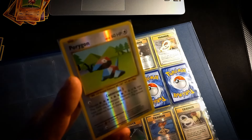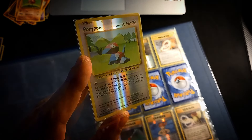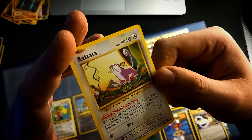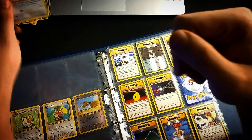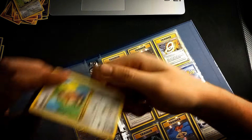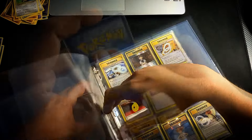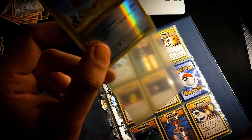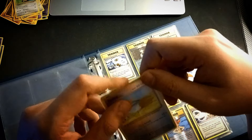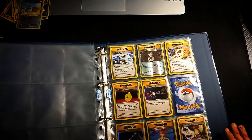If you like this kind of content, be sure to like the video — it helps a lot and it's free — and maybe subscribe for more. Here's a Rattata by Mitsuhiro Arita, very nostalgic. Here's a Farfetch'd — never liked the Pokemon much but I've started to appreciate it. This card has a matte, less transparent sleeve — a nice card regardless.